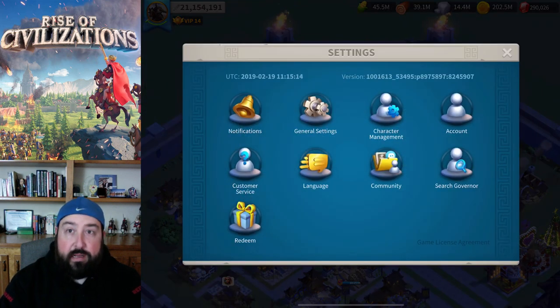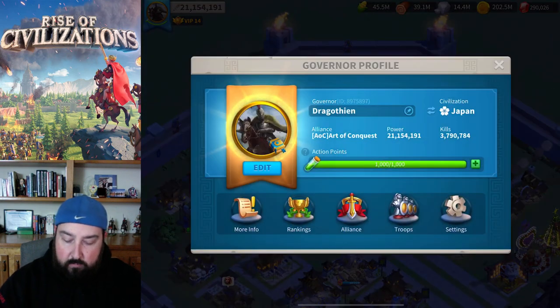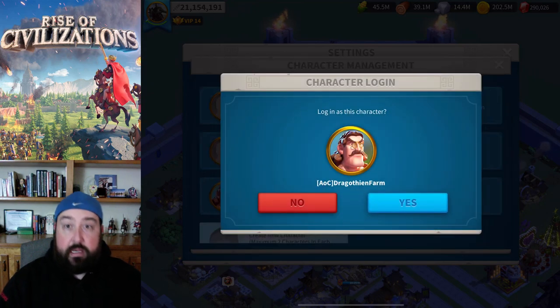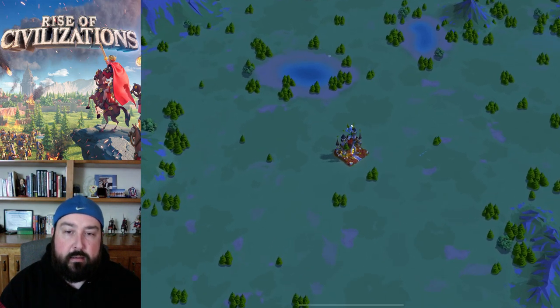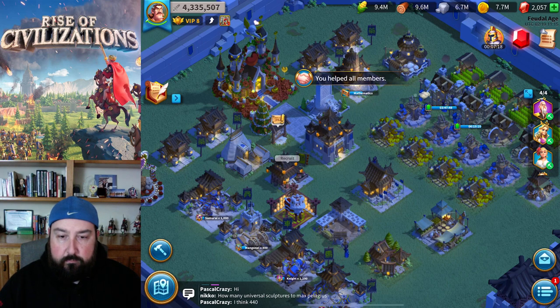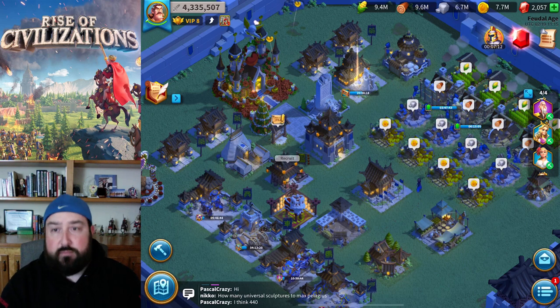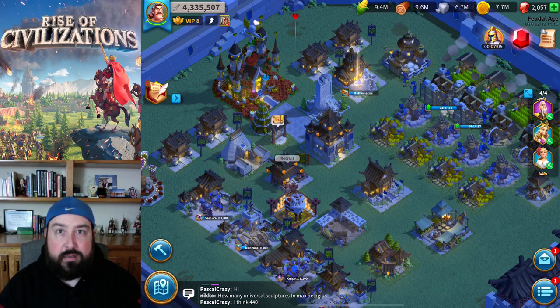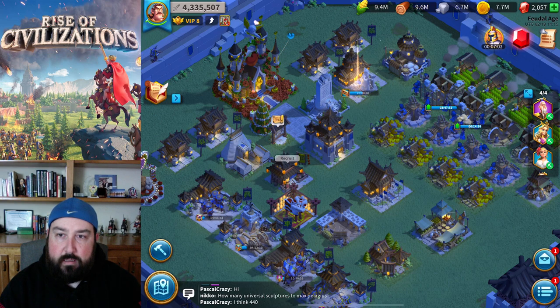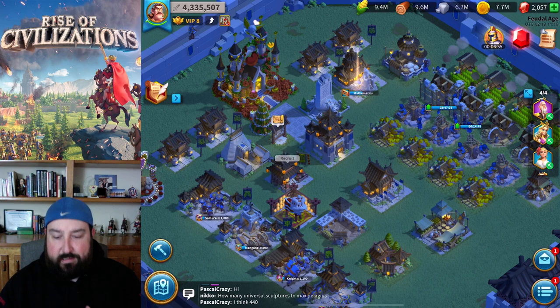That's the video for today — I'm probably going to put another one out today as well, one on secondary accounts. I've actually got four accounts and I'll go into the reasoning in the next video. I don't put a whole lot into the other accounts — I think I've put maybe $10 into them just to get some gems to reach VIP 6 and have that second builder. Everything else is free-to-play for the other three accounts because I don't want to spread my investment — it needs to go into the main account.